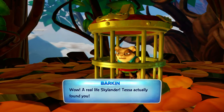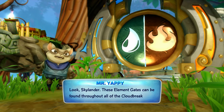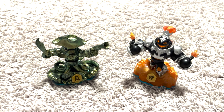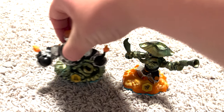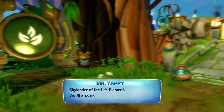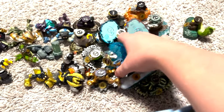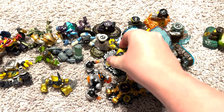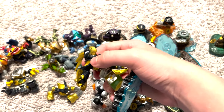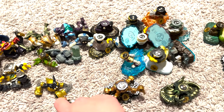We free some people and find ourselves at the classic elemental gate. Now we can finally get into the swap part of the game's title. You can mix and match any tops or bottoms of any of the 16 swappers, creating 256 possible combinations. This is one of the best gimmicks I've ever seen - it's all so smooth with just a few magnets to snap them together. This gimmick alone makes Swap Force better than Giants, as at least the gimmick here isn't just Skylanders but big.